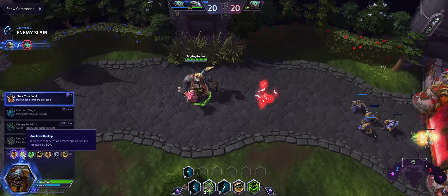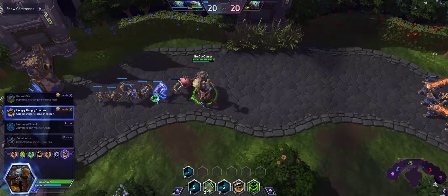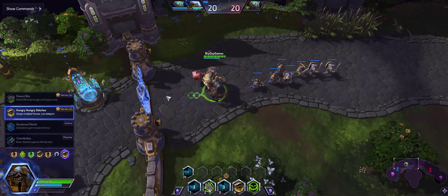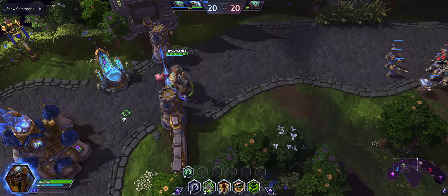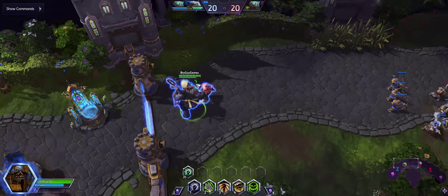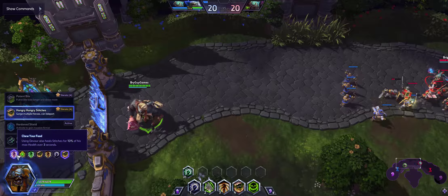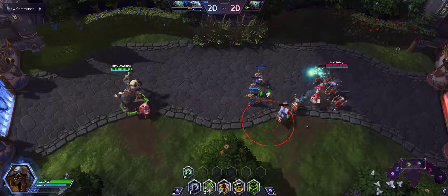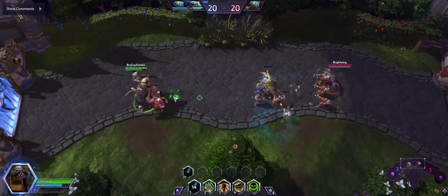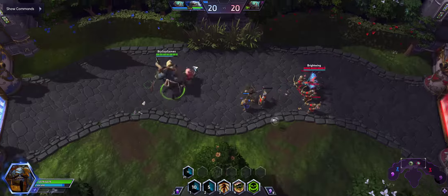Alright, this is the build I use when I want to cook with Stitches — the solo tank Cooking with Stitches build. There are other builds; the slam build is one of the most popular ones. But people make the mistake of going that build when they are the solo tank. You do not want to do the slam build when you're the solo tank, because you will get fucked up real bad. And just for good measure, you gotta get a good hook in — I didn't hook him! It's alright, we're gonna cook another day.